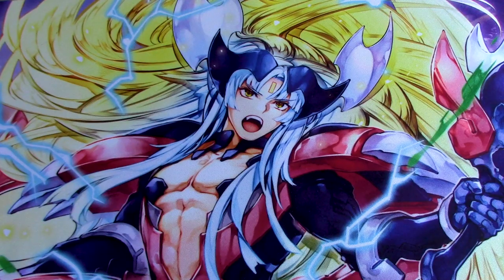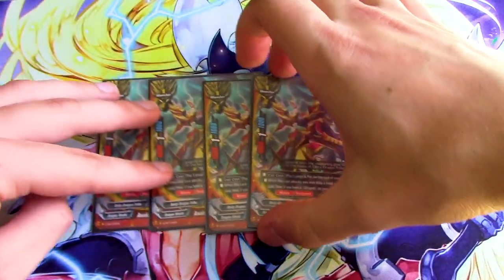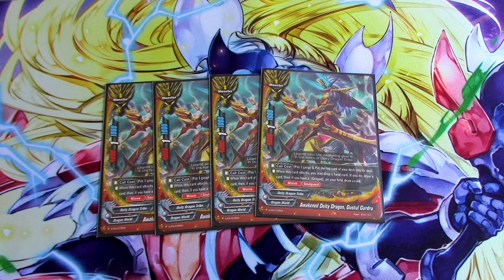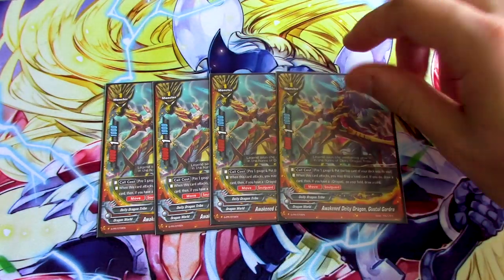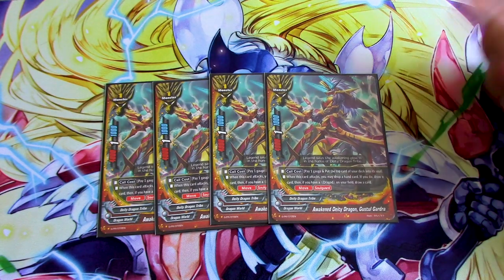Next up is our draw engine, which is four copies of Gusto Garja. Call cost: pay gauge, put the top of the deck into its soul. When it attacks, you can discard a card and draw one. And then if you have a Jar God, you draw another one. So since you have triple attack and it's going to be attacking three times, you're discarding three and you're drawing six. Then you can kill this with Gar Hyland, call it back, and just keep drawing through your deck. Really good card — drawing cards is good in any card game.